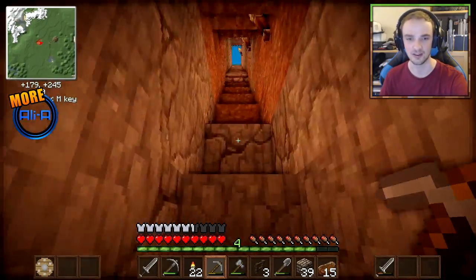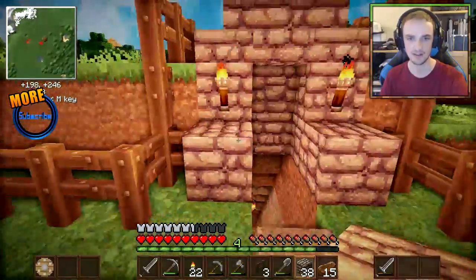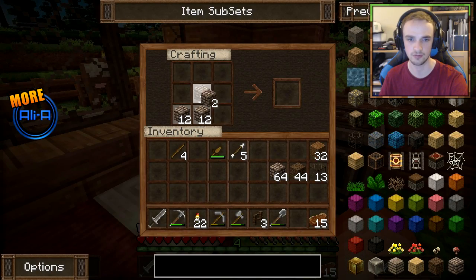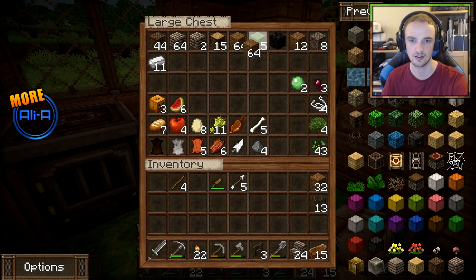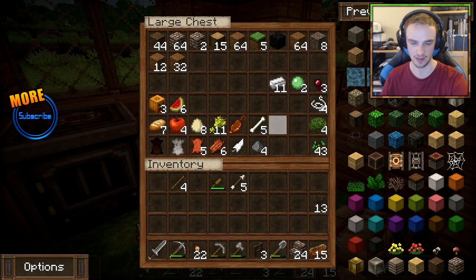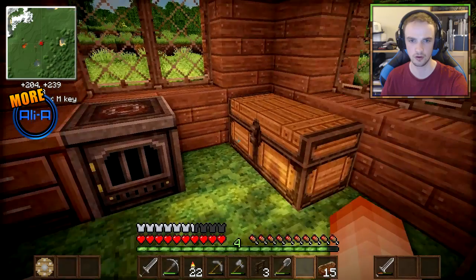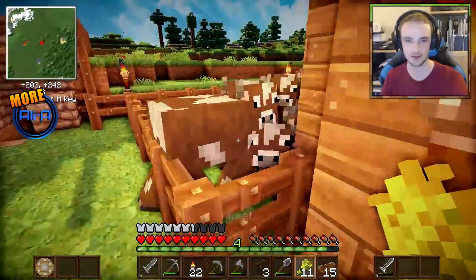I don't want to spend an absolute age doing digging, so we're going to go up to the top here. We do have some beautiful stairs. Got myself a nice little entrance, a nice little cow farm — it's going well. I think the cows are hungry for some more — I'm going to use up all of this material to make stairs, just so we're never short of stairs. We've got quite a lot of stuff now, actually.